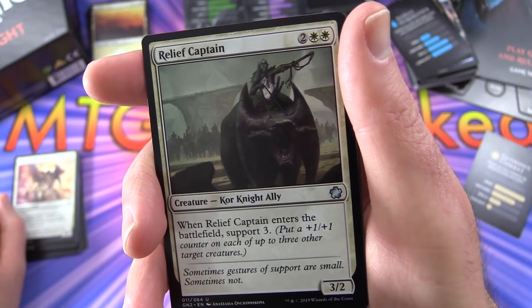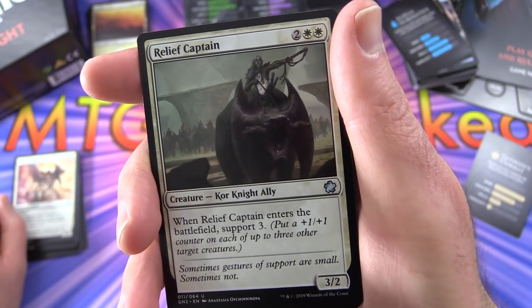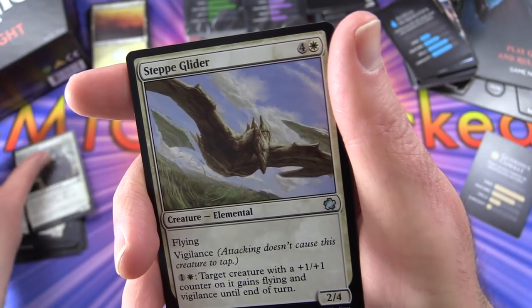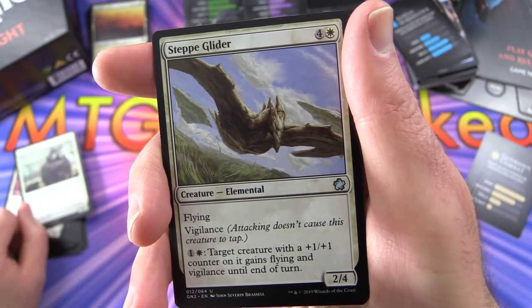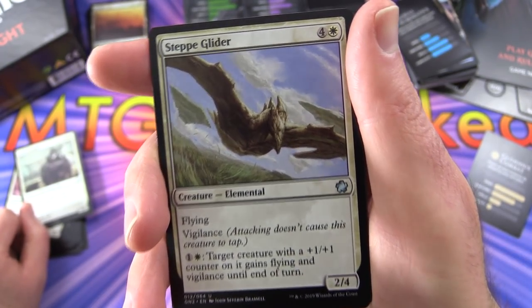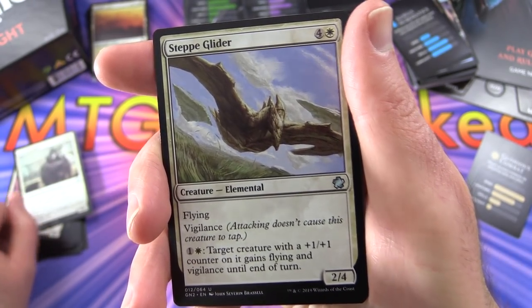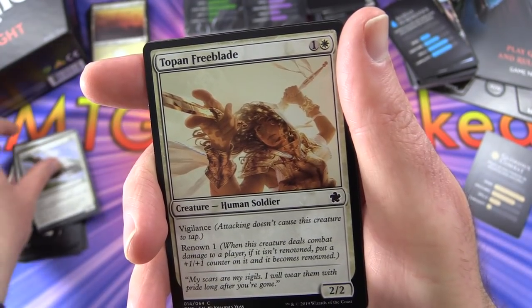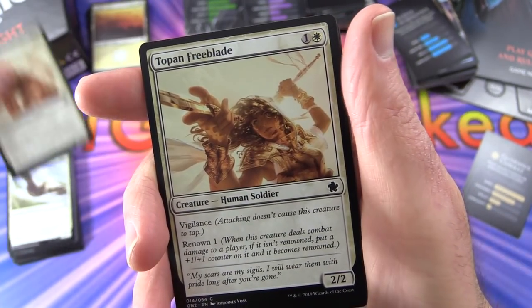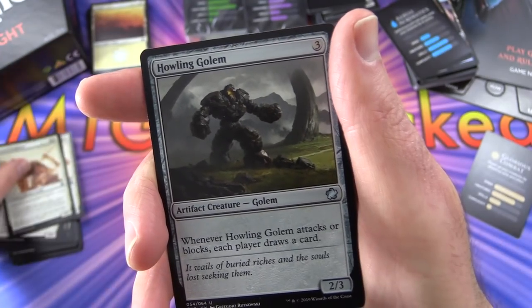Relief Captain - when it enters the battlefield, support 3: put a plus 1/plus 1 counter on each of up to 3 other target creatures. Stasis Snare with flying and vigilance - pay the cost and each target creature with a plus 1/plus 1 counter gains flying and vigilance until end of turn. Topan Freeblade with vigilance and Renown 1. A lot of vigilant creatures here.